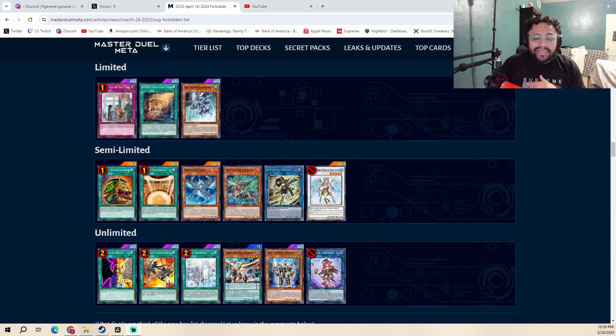Now, what if we got something similar to this banlist here in the TCG? Wanted being hit to one is a huge consistency hit that would knock the Fire strategy down a few pegs. It's a phenomenal 1.5-card starter that plays around Droll — you activate it in the draw phase, search Diabellstar, Diabellstar summons itself and sets Original Sinful Spoils. There are ways to circumvent this limitation, like playing more Diabellstar or more Original Sinful Spoils — people are already playing two to three Diabellstar so that won't change much, but I could see Original being played at two to three copies in Snake-Eye and Fire King.